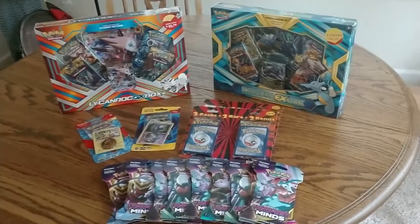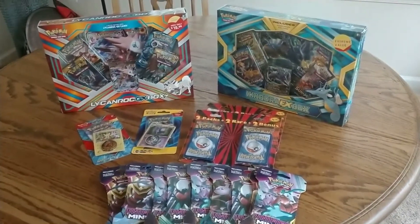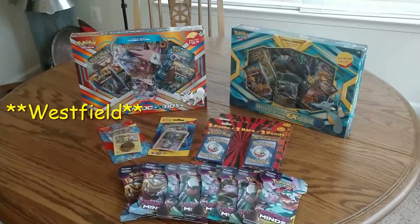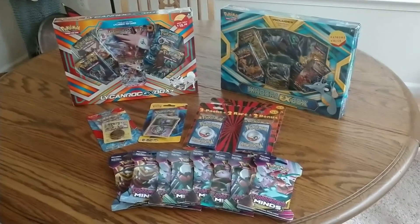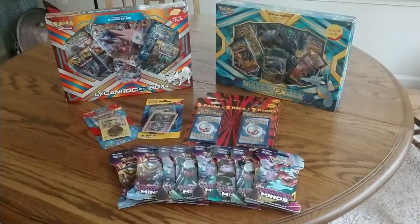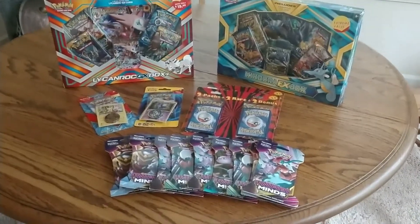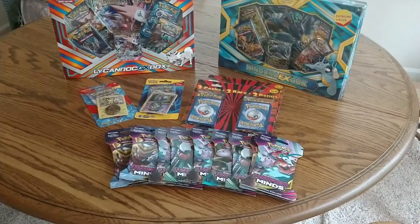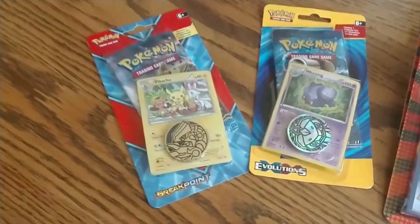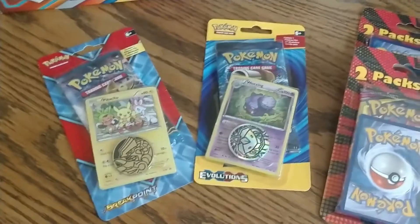Hey everyone, welcome back to Desert Fox Gaming. Today we've ventured to our third target, Target C, located in Silver Springs at the Wheaton Mall. As you saw in the earlier video with Andrew doing his opening packs, this is what I purchased: the Lycanroc GX, the Kingdra EX, the Unified Mind blister packs, the two packs themselves, and the XY Pikachu and Wheezing to add to the Pikachu collection.